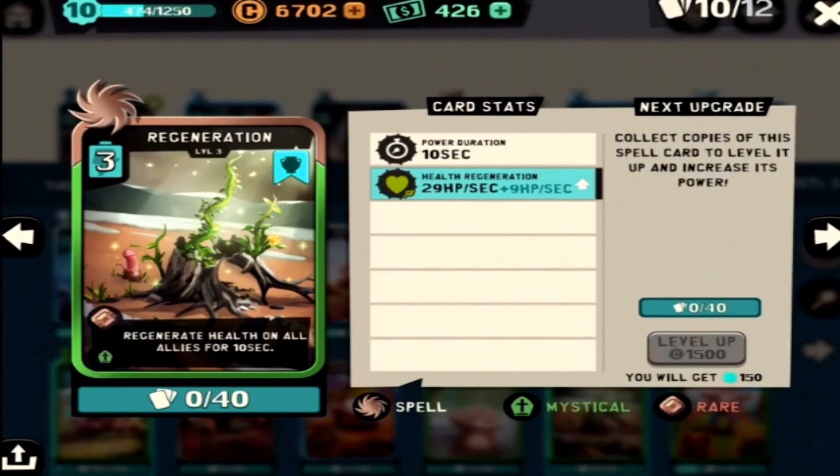Regeneration — anyone who's played a mystic deck knows about this card. You can use it during a push or while defending. It heals so fast. If the damage is not focused on one unit, they're going to stay alive forever.